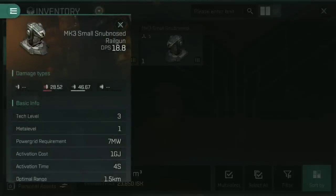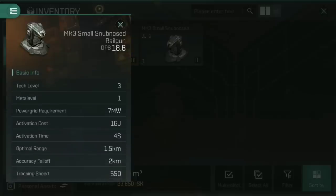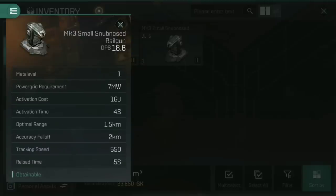If we compare this to the snub-nosed railguns, you'll see a similar kinetic and thermal damage profile. The DPS is astronomical for a meta level one small fitting, but that comes with a hefty cost — they activate at four seconds a piece, with a piddly optimal range of 1.5 kilometers and an accuracy falloff of two. That means you're doing no damage at all by the time you're at 5.5 kilometers. That makes small snub-nosed railguns probably the worst weapon system currently in Eve Echoes, with the notable exception of a couple of ships like the Atron 2. Interceptor ships work really well with snub-nosed because you can actually maintain that close range. So quite frankly, for the most part, don't bother with snub-nosed railguns — but notable exceptions will be covered later in this video.